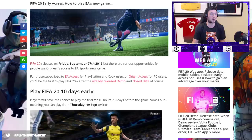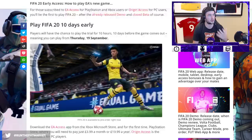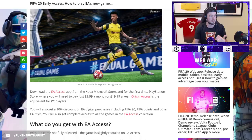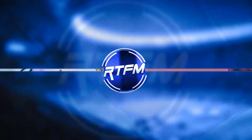EA Access for FIFA 20 early access — what is it? It's the access for you guys to get on early. Basically if you pre-ordered the Champions or Ultimate Edition, you're going to get early unlimited access on the 24th of September. The full game comes out on the 27th of September — you're going to get the game three days early. However, with EA Access they're advertising a monthly payment of five dollars, and you get to play FIFA 20 10 days early. What they don't tell you is there is a 10-hour limit on the EA Access.